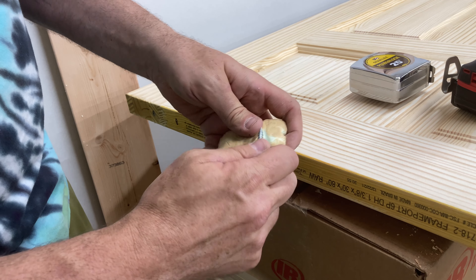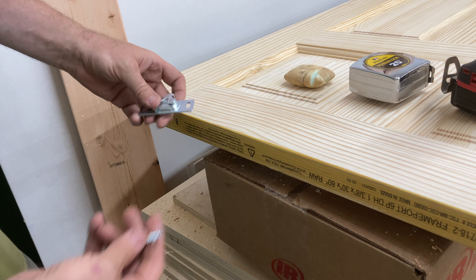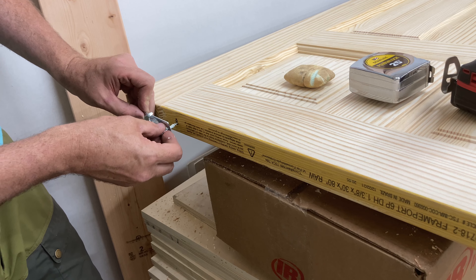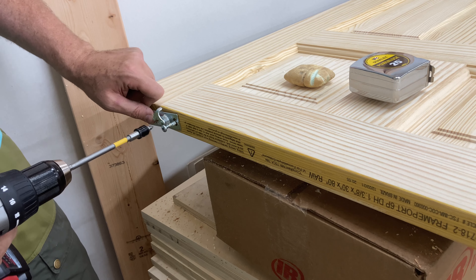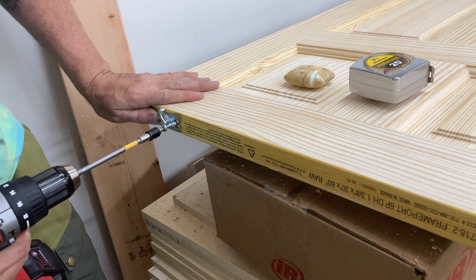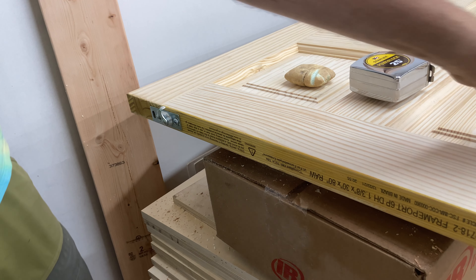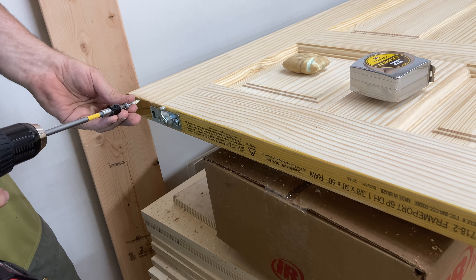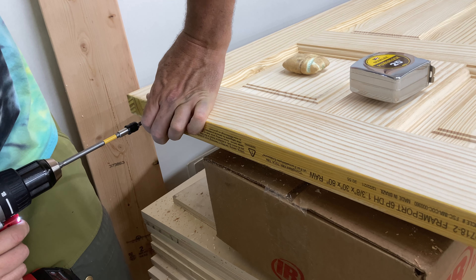This is just a common woodworking trick I want to share in case you didn't know — this is just a bar of soap. It looks like that because it's about 20 years old; it just stays in my toolbox. Basically, if you ever have a screw that you're afraid is going to split something out, just jam some soap or beeswax into the threads and that will prevent splitting. I always like to pre-drill anyway, but this also helps a lot and makes it go in easier too.